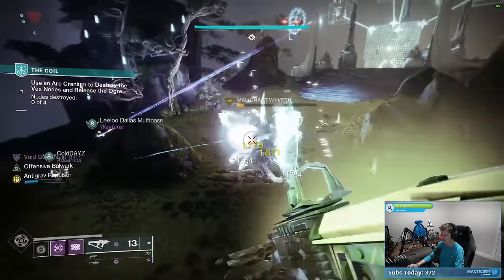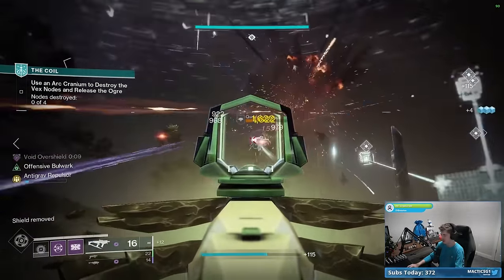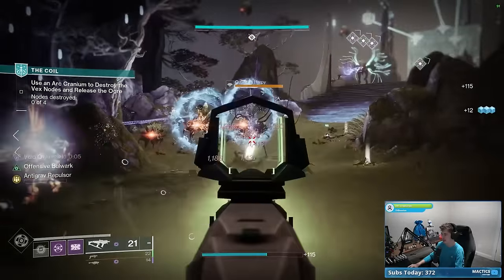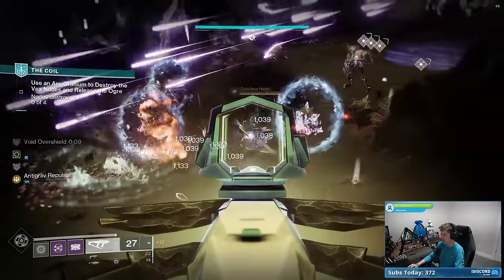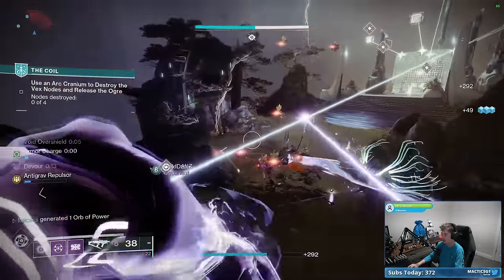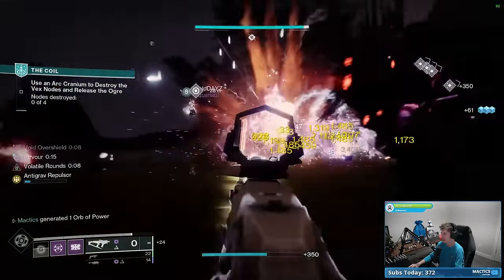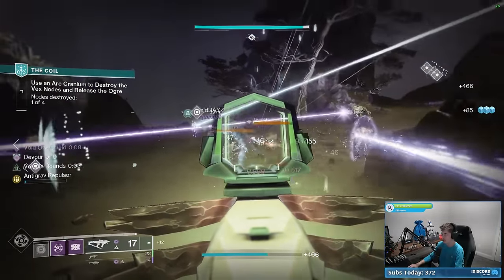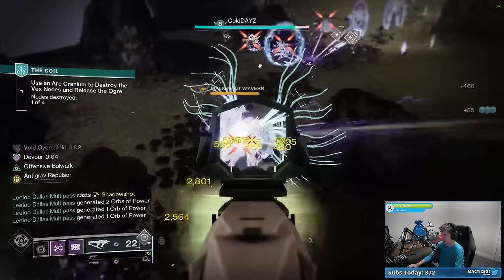That gives us more energy to go back in the air, mix in grenades to potentially get volatile rounds. With void overshield up and continuously maintained through kills and hits on non-red-bar enemies, Offensive Bulwark is making our grenade charge really, really fast. Look at the grenade icon just going really fast — and I don't even have that high discipline. For this build, you're probably going to want Tier 10 resilience and Tier 10 discipline.